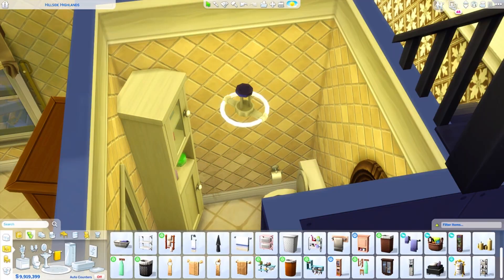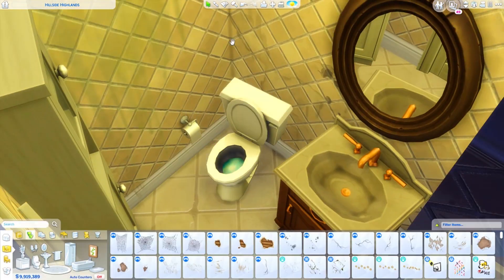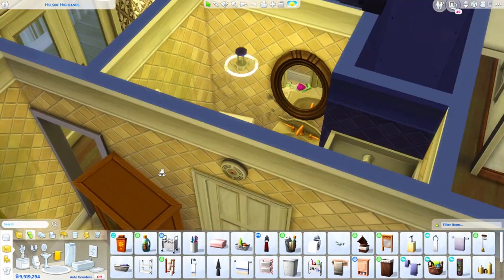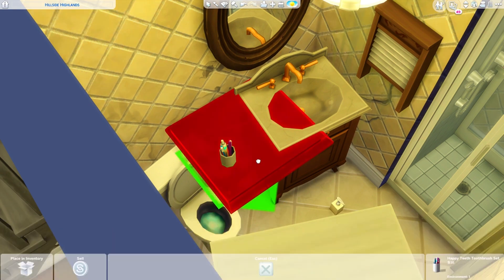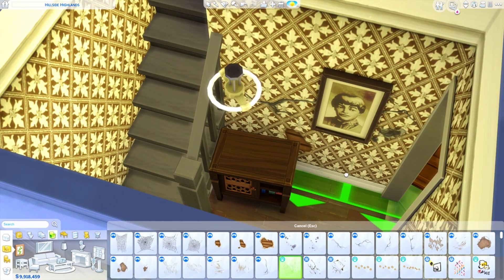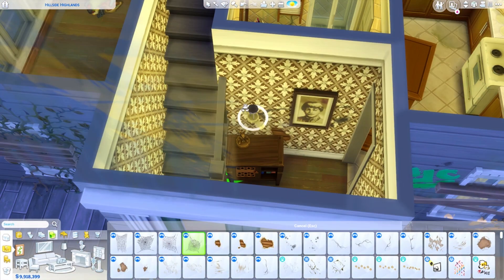I did have to do this over two days because it got really late — I basically did most of the outside on one day and then the interior and finishing up the outside on another day. This is the downstairs bathroom — I made the toilet and the sink kind of pulled out from the wall a little bit, which makes it look more disheveled. There are some clothes on the floor because I imagined somebody is squatting here, hiding from someone or maybe they ran away from home.